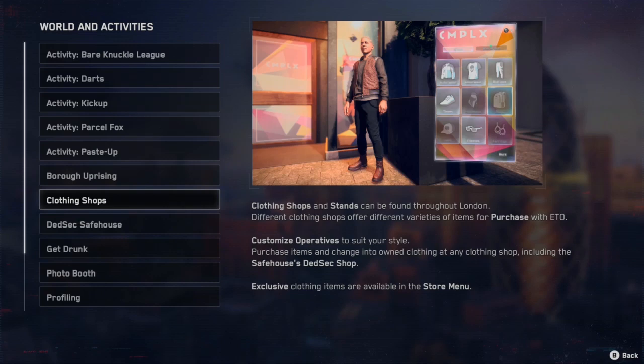Clothing shops and stands can be found throughout London. You can purchase them using the in-game currency called ETO.